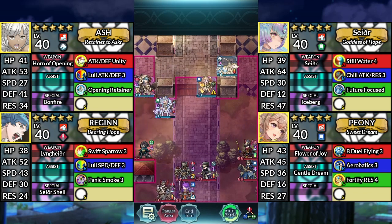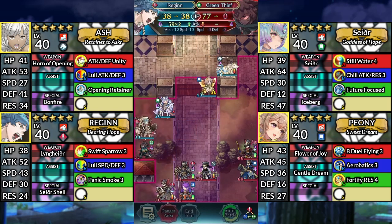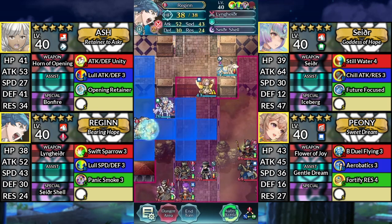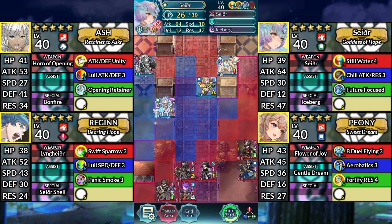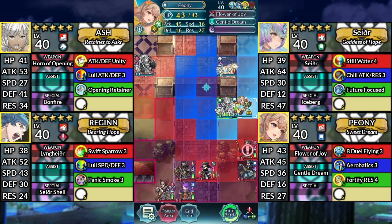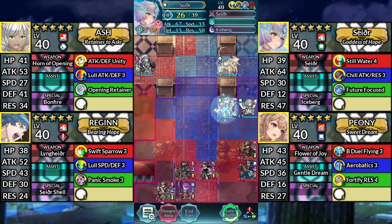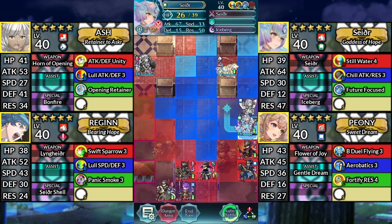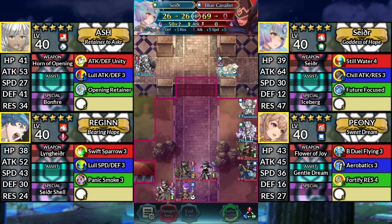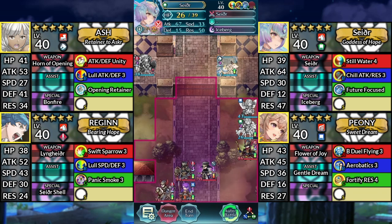For turn 3, move Regan down and attack the Green Thief. Then Canto up. Move Sather to the right. Move Peony to the right of Sather and dance Sather. Then move Sather down to the right and attack the Blue Cavalier. Afterwards, end your turn.